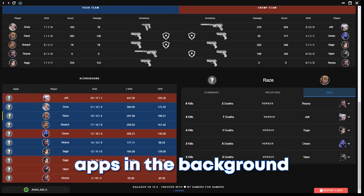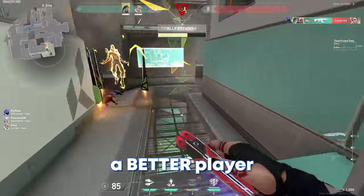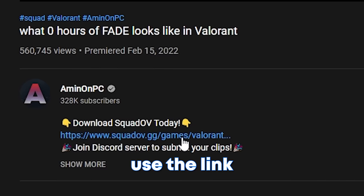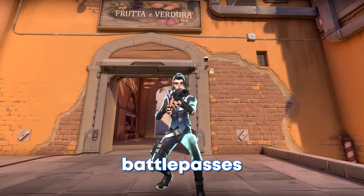If your friends have Squad OV, you can sync your matches simultaneously, somewhat like a spectating feature after your match is done. You can upload unlimited footage to their servers at the moment. Squad OV is built from the ground up, so they're super well optimized and don't run multiple apps in the background like other recording software. If you're serious about becoming a better player, reviewing your stats, recording and analyzing your footage, and sending it to your friends, you and your squad need to download Squad OV today. Use the link in the description to download it.